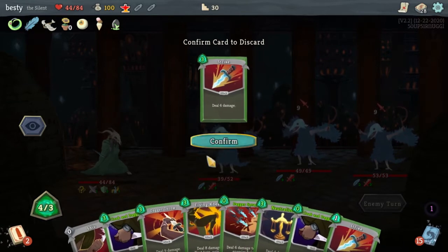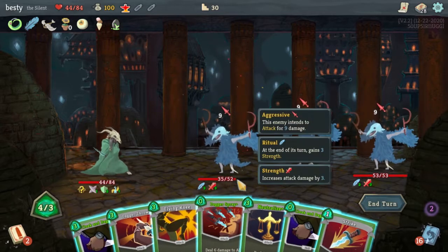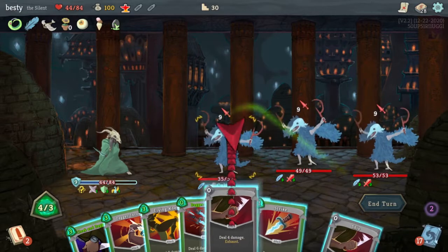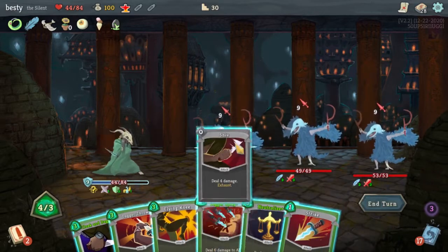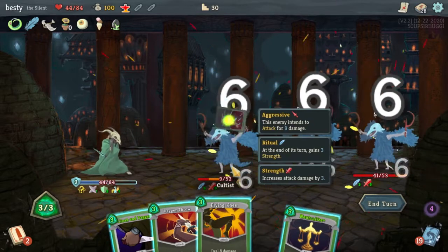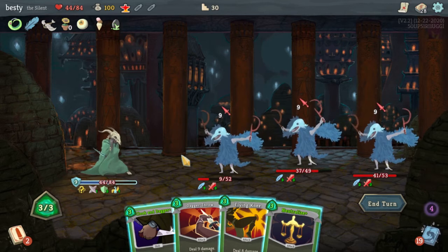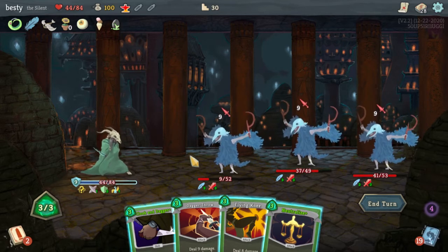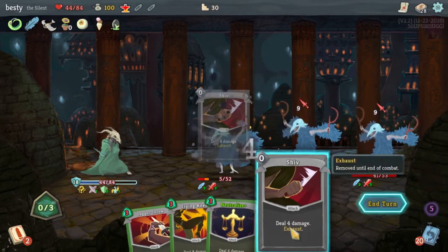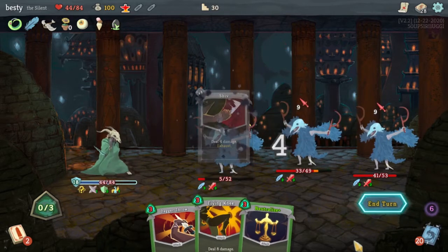So we got some defensiveness going on here. I have to discard a three cost Strike. Now free Shiv. Free Cloak and Dagger. I can kill things — it's just my brain doesn't work while I do it very well. Do we just three cost Cloak and Dagger again? I guess so. Can't even kill it — I think we'll just do something else with that guy.